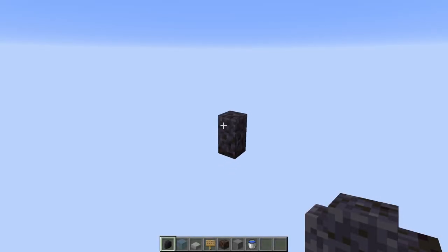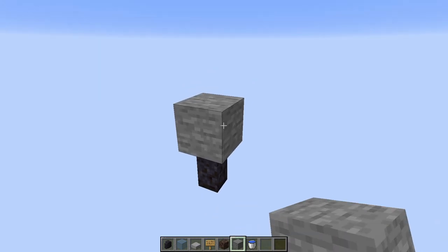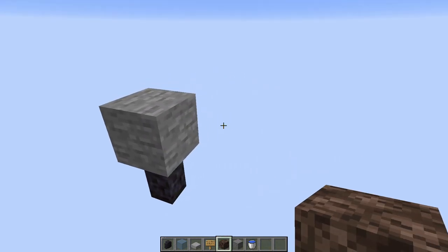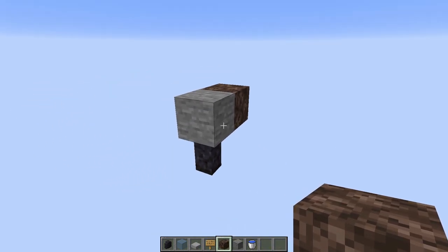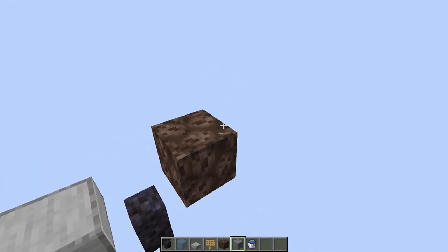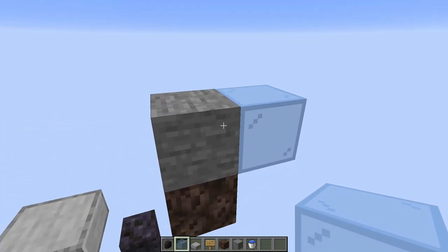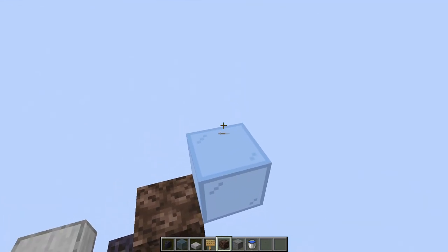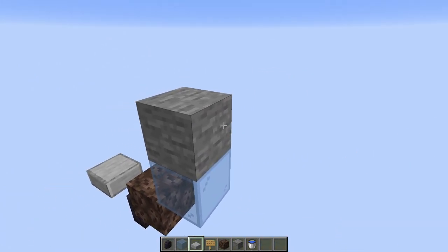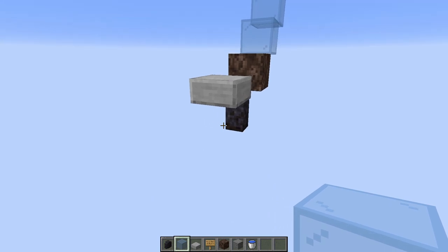We're going to start with a wall of any type down at the very bottom of the build. Place a temporary block on top of it, then place soul sand behind that temporary block and a bottom-half slab on the front of it. Remove the temporary block, place another temporary block on top of the soul sand, then place a glass block on the back of it. I like using glass so you can see the baby villagers below, but you can use solid blocks if you want.